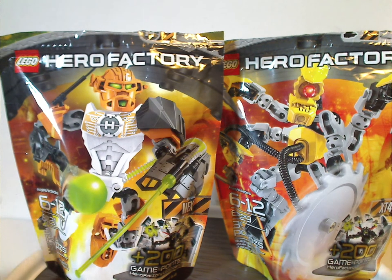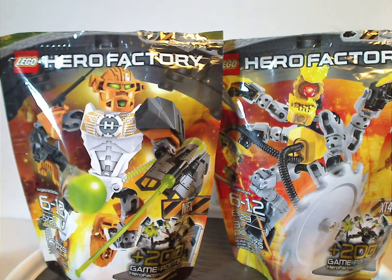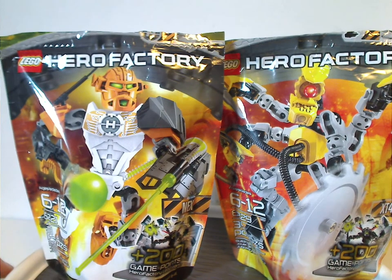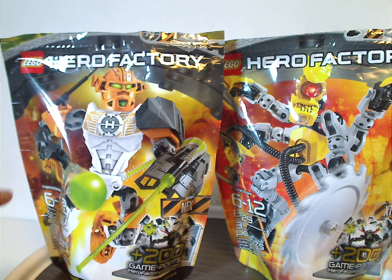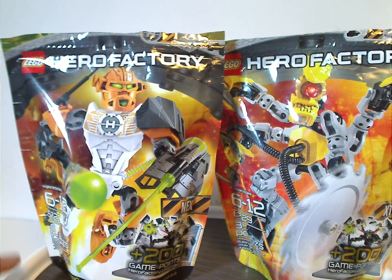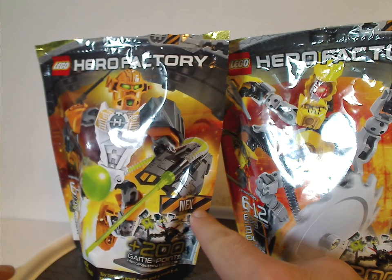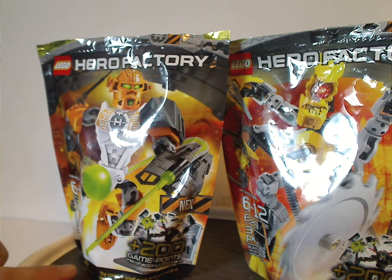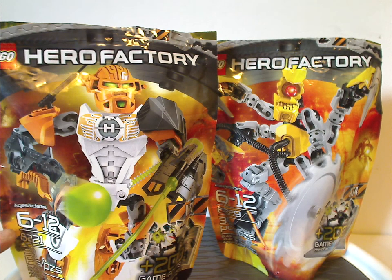On the front of the bags you see the logos and that interesting theme seen with Wave 1, but instead the top part is in gold rather than silver, probably to differentiate. You see a picture of the sets that come within, behind some flamey warehouse, kind of similar to Ordeal of Fire. There's caution tape with the name, 200 game points for the online game, a little choking hazard, the age recommendation, set numbers, and amount of pieces — both 39 pieces.